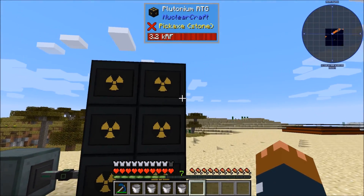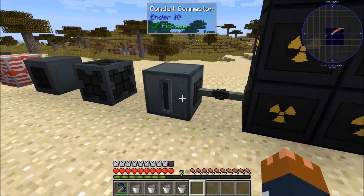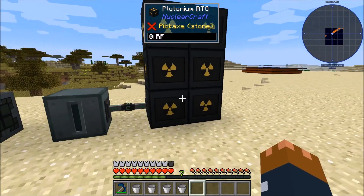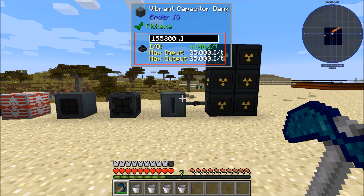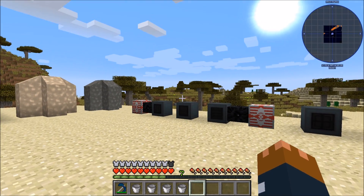RTGs that are adjacent to each other used to behave oddly — they would put power into each other and the power would get stuck, giving you zero RF per tick. That's now been fixed, so you can see it's working at 100 RF per tick. In previous versions it probably would have given zero RF per tick because they'd try to pass energy to each other and it would get stuck. Now you can put banks of RTGs in a big line or area without any trouble.